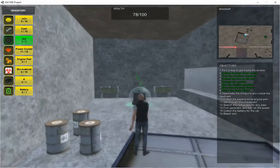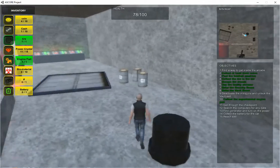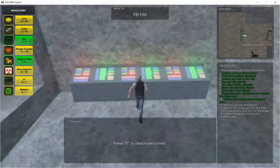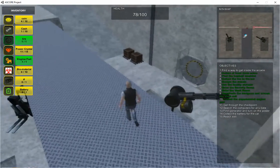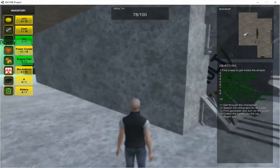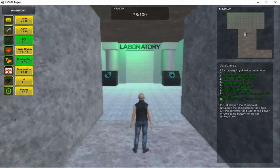We see a collectible there — this is the engine part. This should come in handy. We grab the engine part that we need. We also have a console here — we just activate that to deactivate the turrets. So now the turrets are no longer looking at us and they won't shoot us. We can just leave the vault, and that's the end of my level.